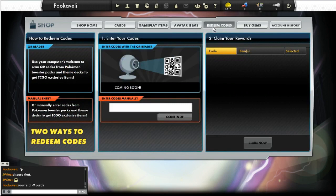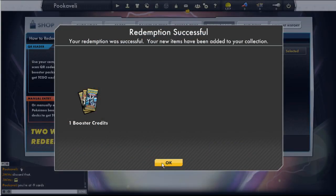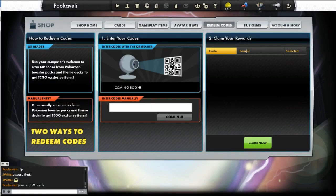What you have to do is enter the codes in that little box that says 'enter codes manually.' You can either type in the letters and numbers on your code card, or in my case, I just typed them out into a document and copy-pasted them over. Enter them, hit continue, and when it gets approved, click on it and click claim now.